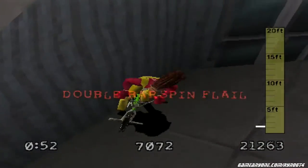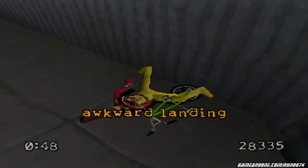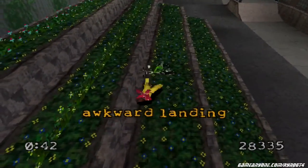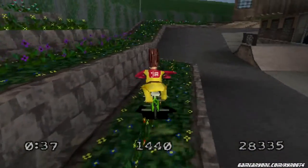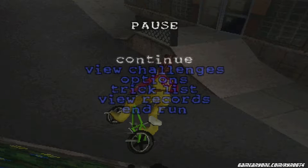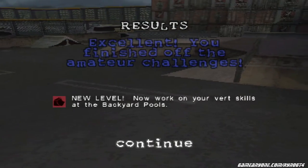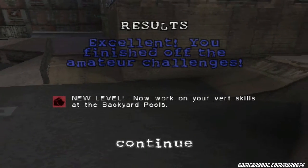There's the amateur challenges — that was a cool landing. Beautiful, that was great. I feel like there's something I was wanting to show but I don't know. Whatever, we completed this thing, so yay. We unlocked backyard pools — yeah, backyard pools. Rip flowers.